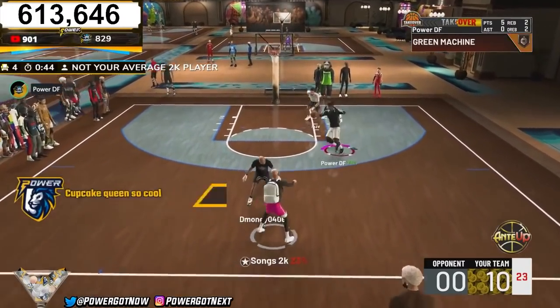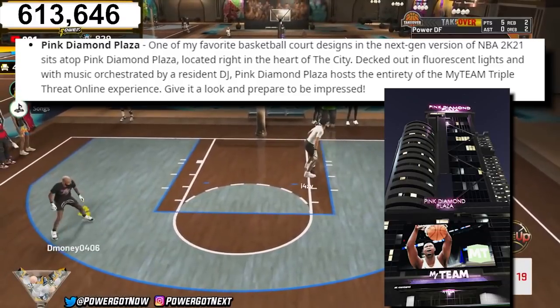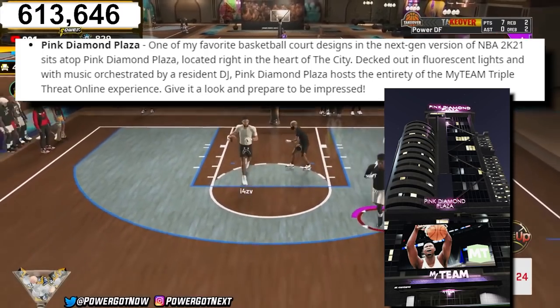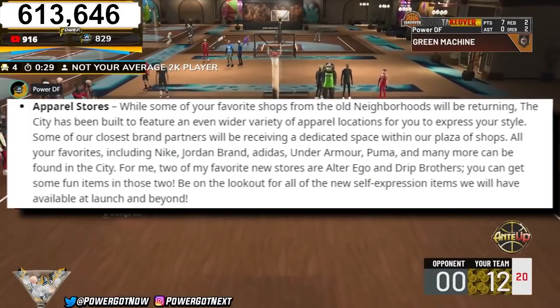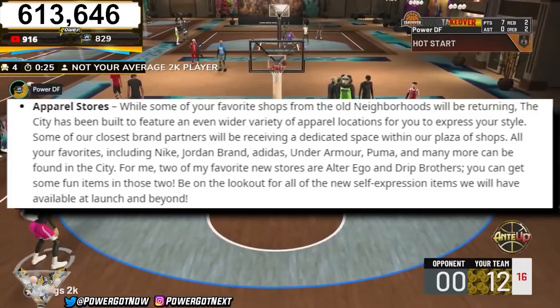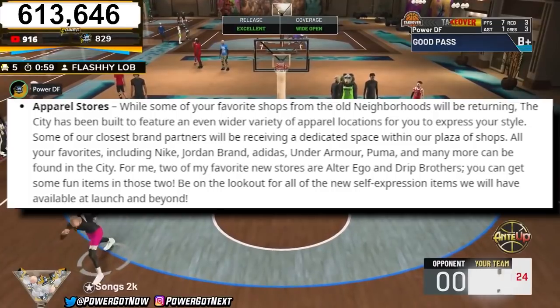There's a new Pink Diamond Plaza, decked out in fluorescent lights and music orchestrated by a resident DJ. It hosts the entirety of the MyTeam Triple Threat online experience. They also have apparel stores with a store for every single brand — Nike, Jordan, Adidas, Under Armour, Puma — all of that.